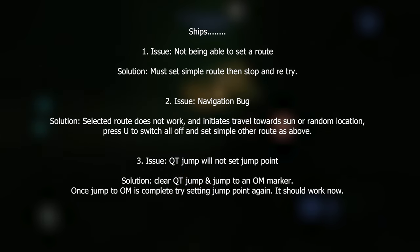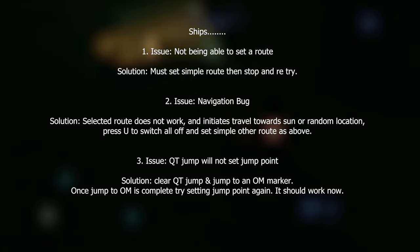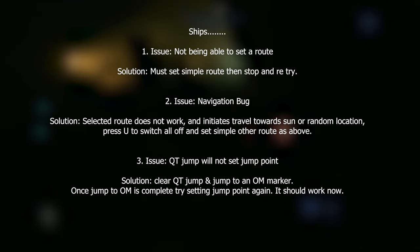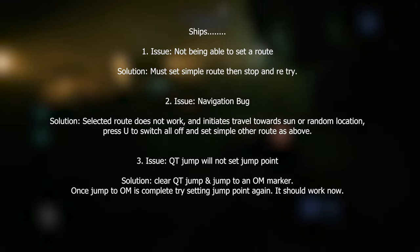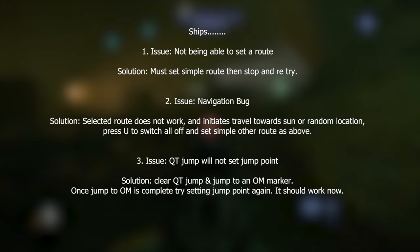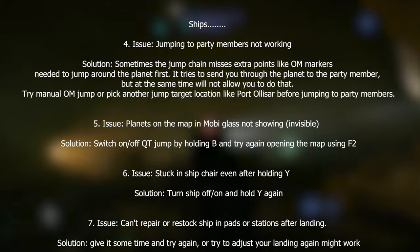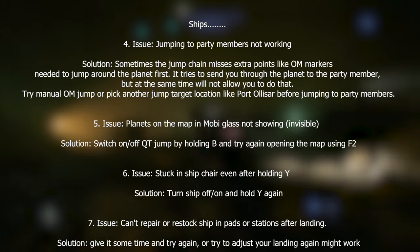Issue three: QT jump will not set a jump point. Solution: go into your star map and clear your markers or clear your current jump point. I often have it where I jump to an OM marker and then either the rest of the jump points or just the OM markers don't show up. Going into the star map and clearing the route — even if there's no route there — seems to sort that out.